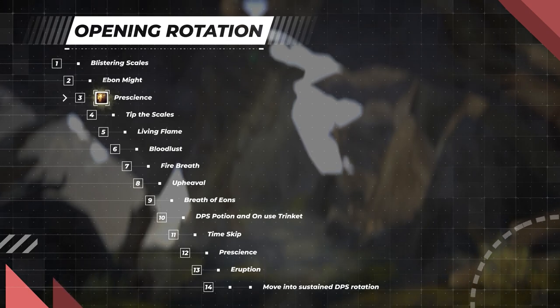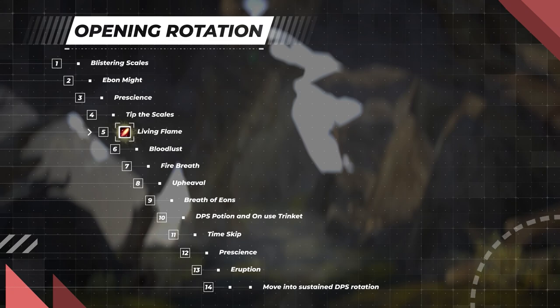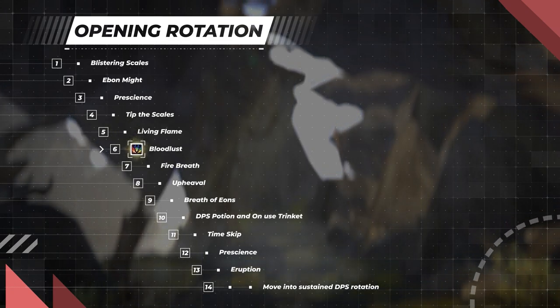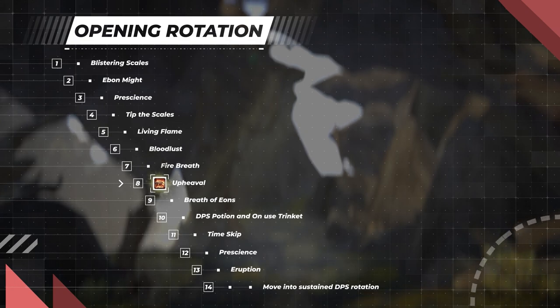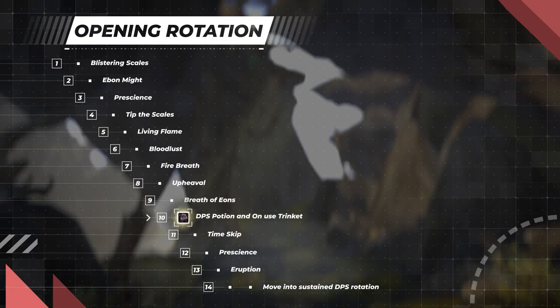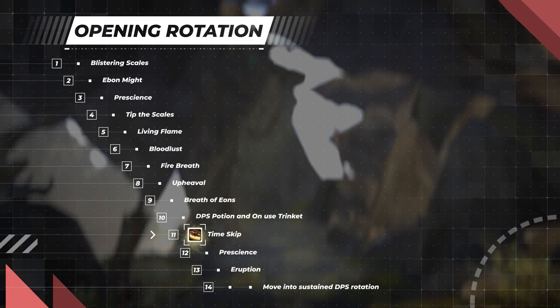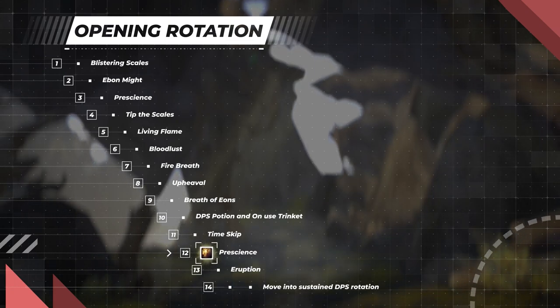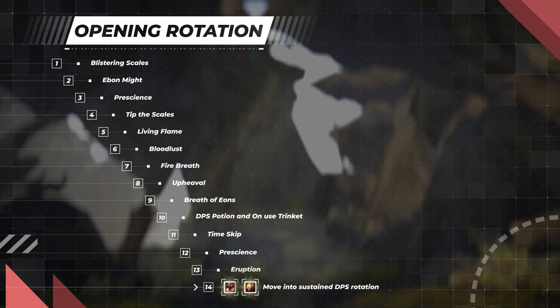Cast Prescience on the DPS player who will have the highest burst damage during the opener. Next, use Tip the Scales for the upcoming Fire Breath. With around 2 seconds remaining on the timer, pre-cast Living Flame, aiming for it to connect as the timer hits zero. As combat begins, activate Bloodlust. Cast Fire Breath, which will be fully empowered due to Tip the Scales, then use Upheaval at empowered rank 1. Cast Breath of Eons — delayed to allow other DPS specs to execute their openers and enter their burst phase. Following this, activate your DPS potion and on-use trinket, with Irideus Fragment being a recommended choice for 10.1.5. Use Time Skip to recover cooldowns, cast Prescience on a second target, then spam Eruption to spend all essence until you can snapshot Ebon Might. Finally, transition into the sustained DPS rotation, prioritizing Ebon Might and Prescience uptime above all else.